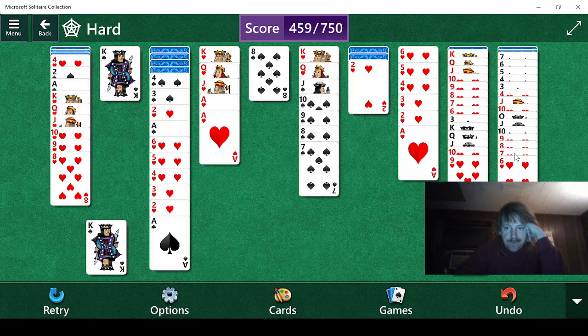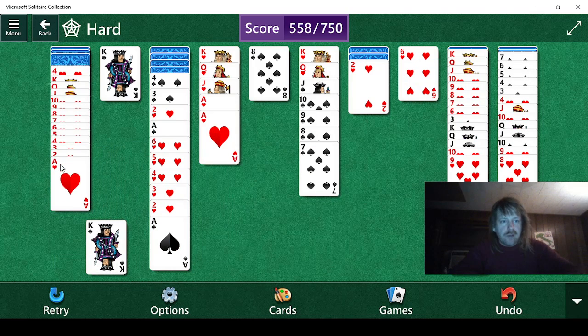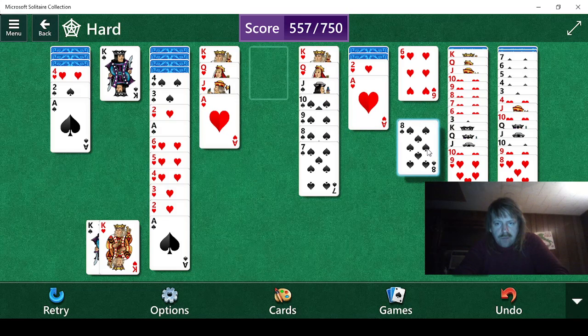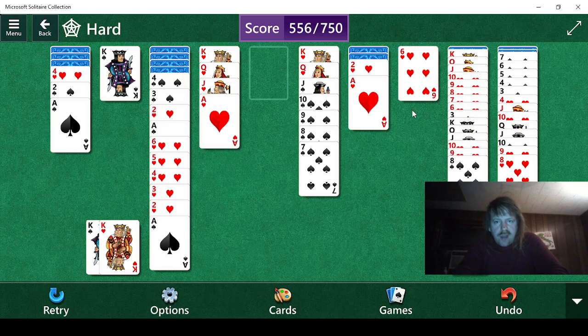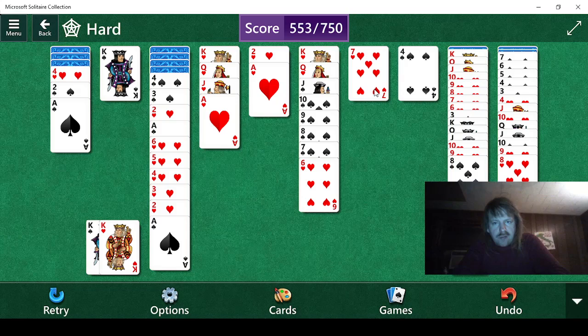I got it. Drag that all over here, and then we can do this. We still need at least two more — it's going to be three more by the time I get over there. We do have an eight here. I think we want to do that. We'll put an eight there so we can dig this up, which is a four. Four isn't overly helpful currently, but we'll see what's underneath — it's a seven. Okay, that's good.